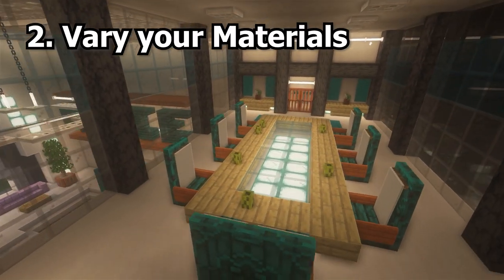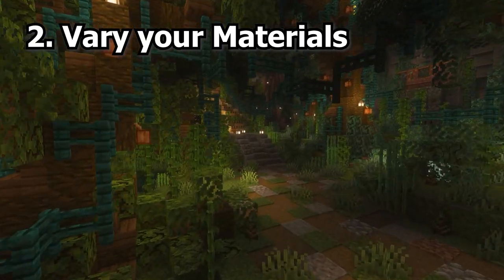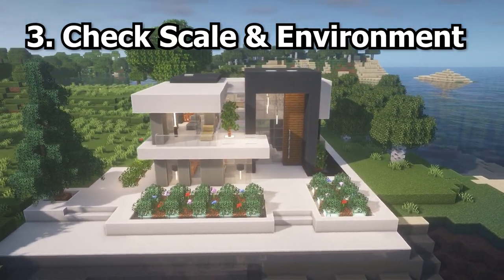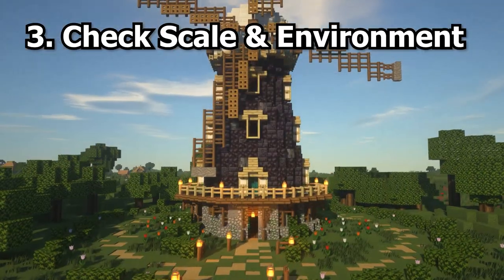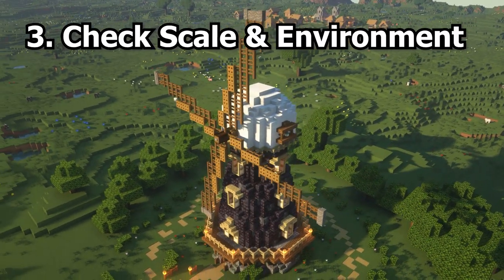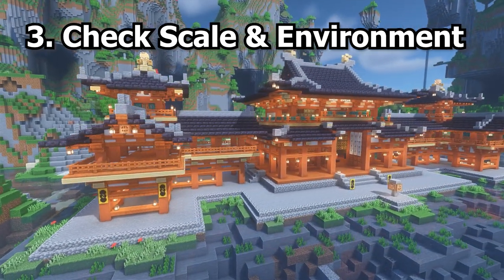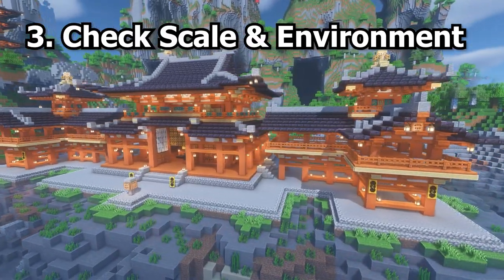Stairs, slabs and other decorative blocks can create intricate designs and details, and you can use vegetation and landscaping such as custom trees to add to the realism of your build. Pay attention to the scale of your build in relation to the environment around it and use appropriate block sizes to create a sense of proportion and realism. Add small details like doors, windows and shutters to make the build look more realistic. Consider adding lighting and other decorative elements to create a more immersive experience. Including structural elements can tie the build to the real world, making it feel much more realistic.